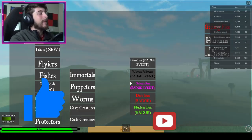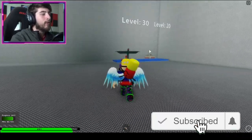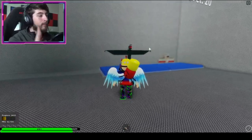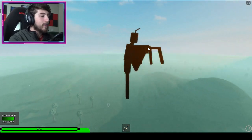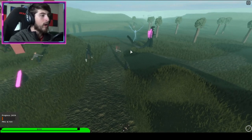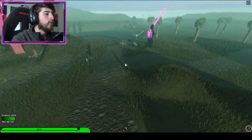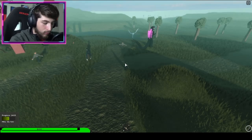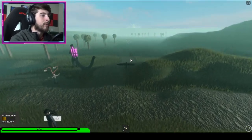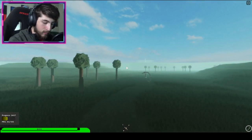Anyways, to get this badge, go ahead and click play. I suggest being a flyer — by doing that it is a whole lot easier. But if you cannot become a flyer, don't worry, I will show you how to do this without being able to fly. Once you spawn into the map, go to the right. I had to check my notes — so go to the right and head down this way.